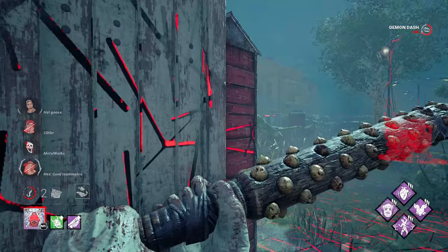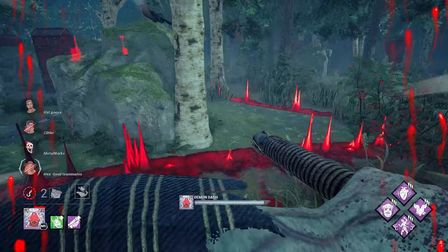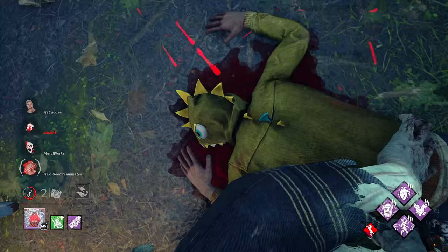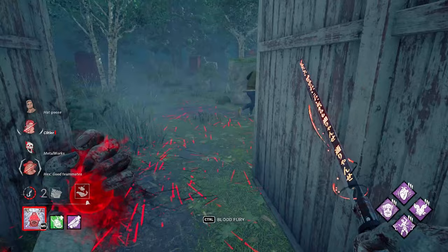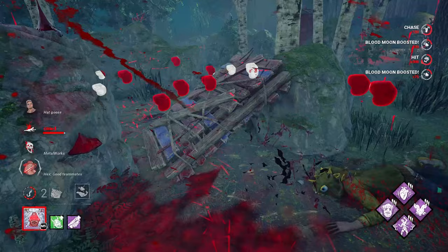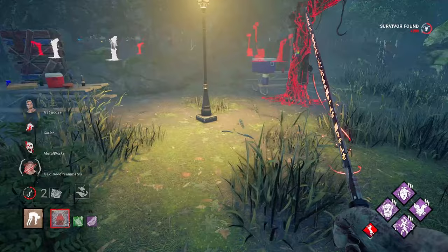Is he still just going to camp that pallet? I think he actually just left. Saw someone over here — it's Dwight. He just vacuumed to the pallet. You don't get the pallet save, but you get the blind — okay, that's fair. There are so many new sounds in this map. Into my arms — thank you, buddy. Flipping this way was the worst decision of my life, but hey, we got away with it.